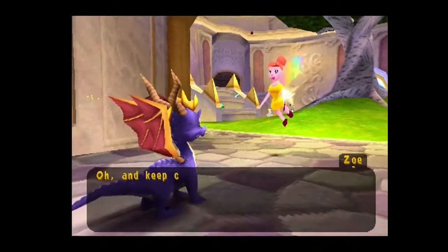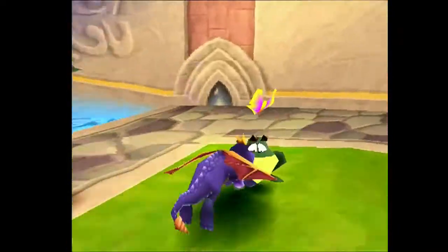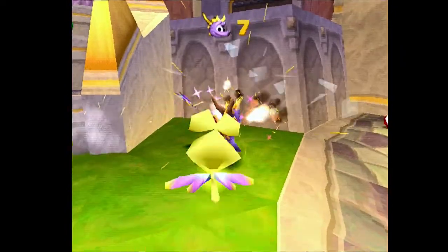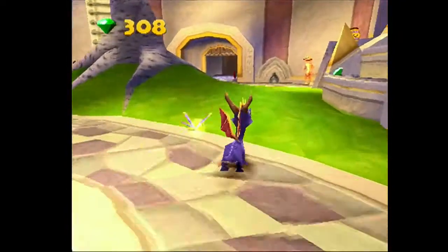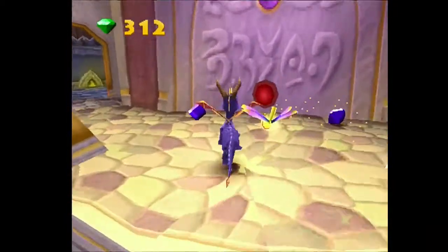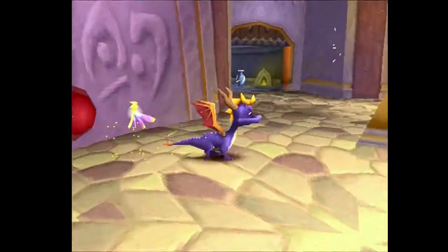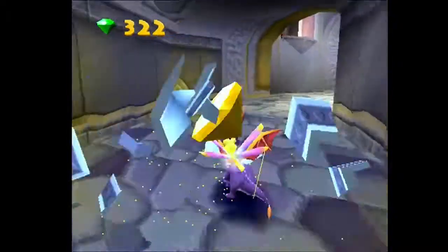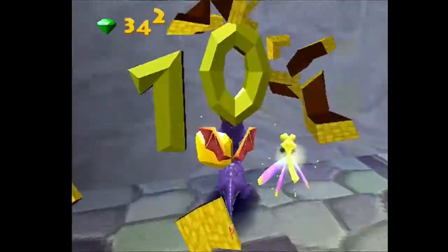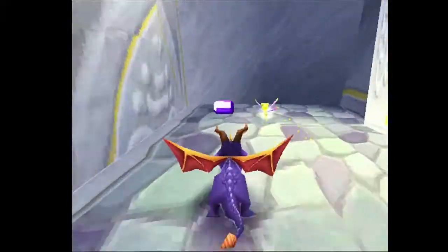I'm playing Spyro 2 Gateway to Glimmer on the actual original PS1 disc itself. It's possible on this version — pretty much possible on every single version. You can do this on virtual console, you can even do it on an emulator without hacking anything. It's possible on any version you have, where you can jump and then charge, just as long as you hold it down as I was explaining.